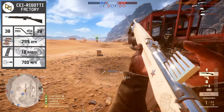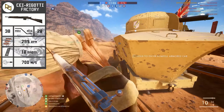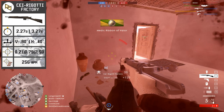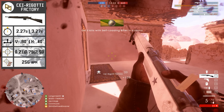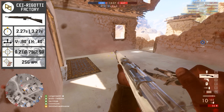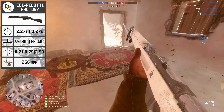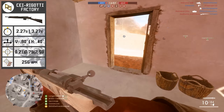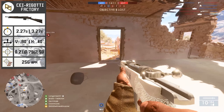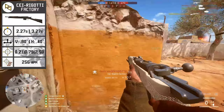Jumping straight into the statistical analysis, as our baseline we're going to be using the factory version of the Ceirigotti, which comes with a damage maximum of 38 and a minimum of 28, giving it a three-shot kill all the way out to 36 meters. From 37 meters onwards, you're going to have to hit four shots to down your target. The fire rate is quite high for the SLR category at 299 rounds per minute, paired with a decent muzzle velocity of 700 meters per second.